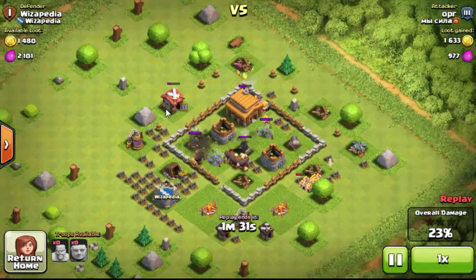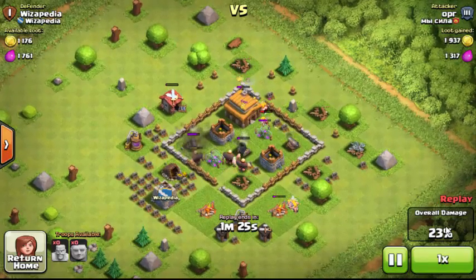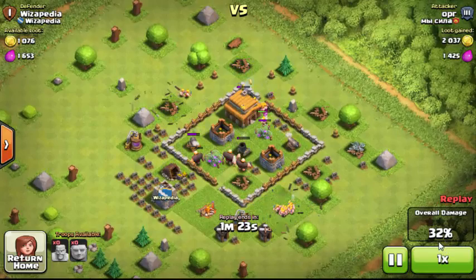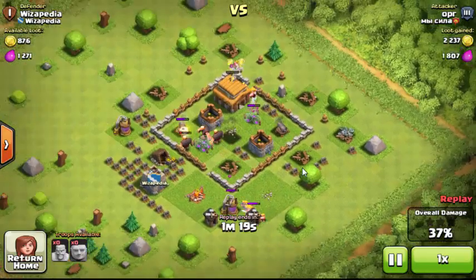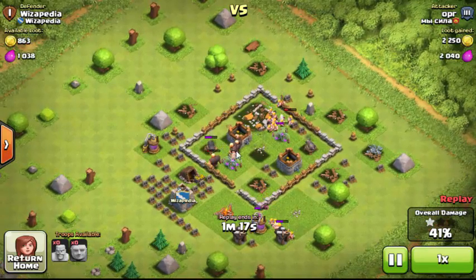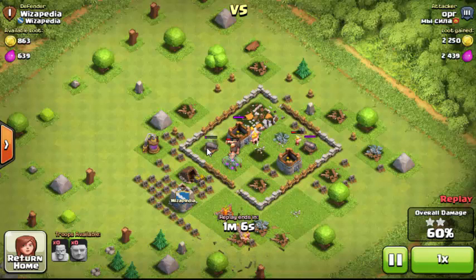During an attack, percentage is based on everything equally — health and loot don't change weighting, it's all the same percent. The percentage is rounded to the nearest whole number. You can see the giants are targeting defenses; the mortar and wizard tower deal splash damage, while everything else deals single-target damage.